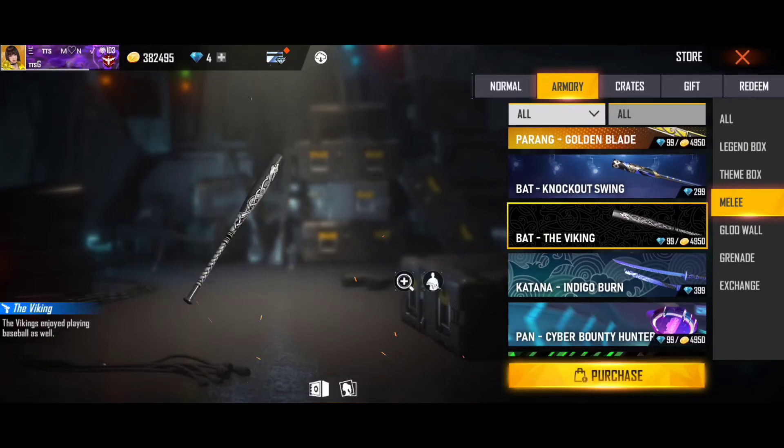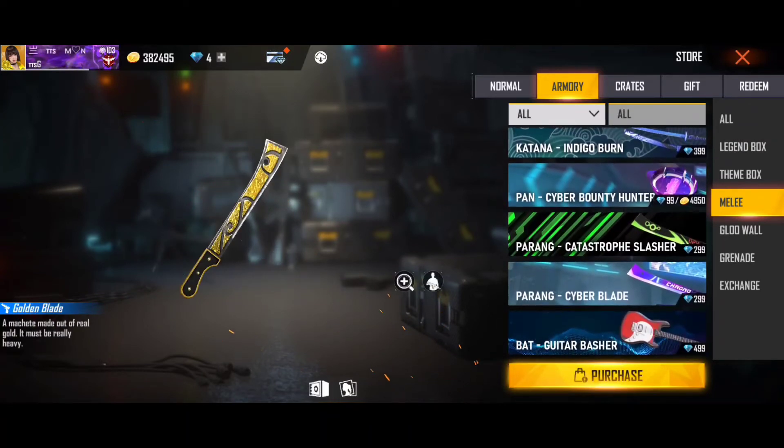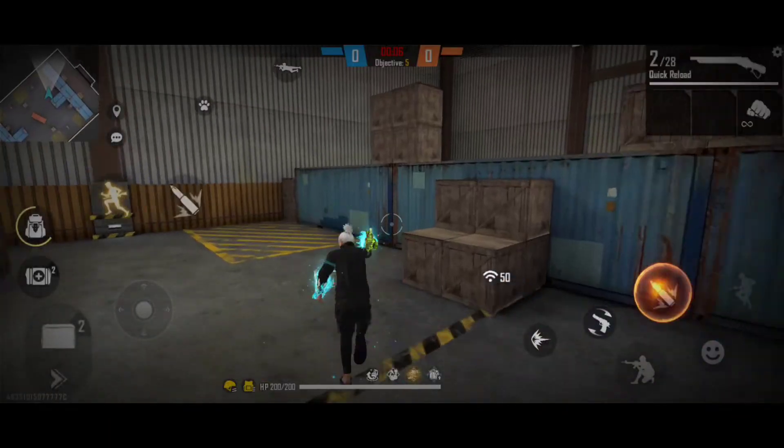Let me check out our armory area here. It's 4950. We have a bat and a bat skin. We also have a gold coin exchange. Check out the crates.